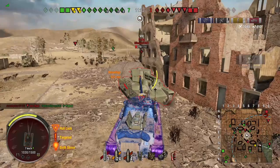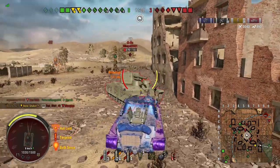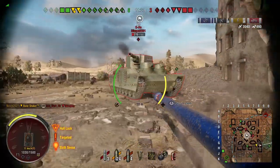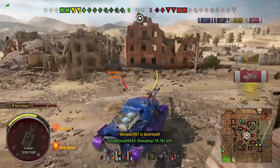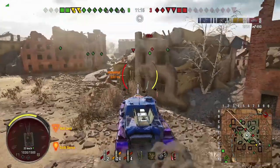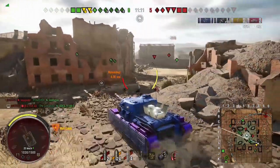The ammunition choices on this are your standard US 120 millimeter. You've got 248 pen with your standard round, 300 with a heat round for your premium round, and an HE round with 16 millimeters of pen, which does come in handy from time to time. Shell velocity isn't all that good — it's not terrible, but it's middle of the road.